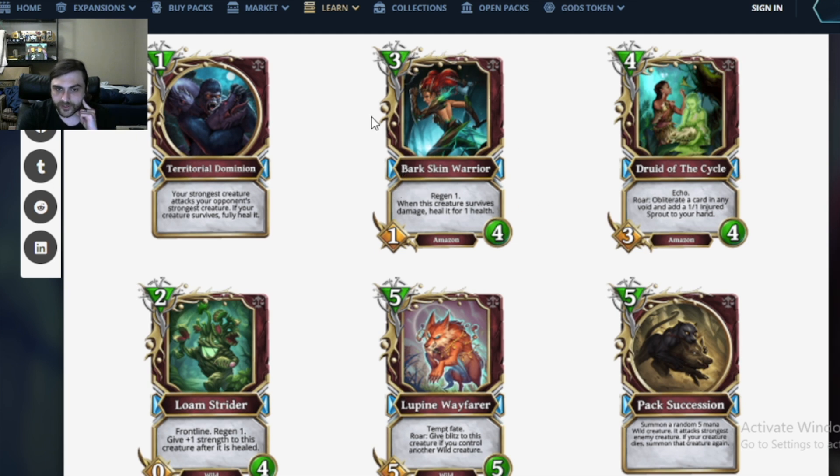Barkskin Warrior: 3 mana 1/4 Amazon with regen 1. So far it's a Marsh Walker that's 3 times too expensive. When this creature survives damage, heal it for 1 — it's got extra regen. Doesn't seem good. Not a ton of stats for its mana. Thinking back to all the deception cards, making this 0 attack is super easy, and Light has 2 copies of Light's Levy now. This card doesn't seem strong enough.